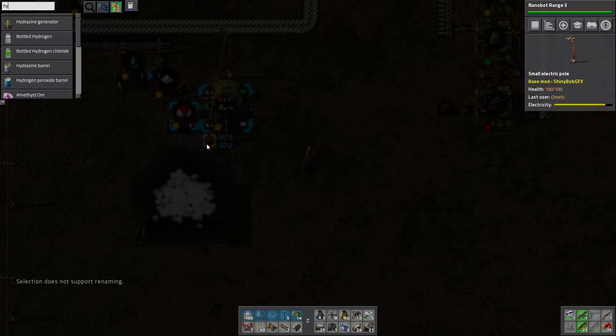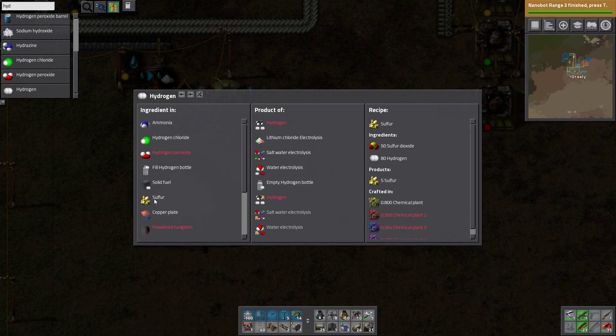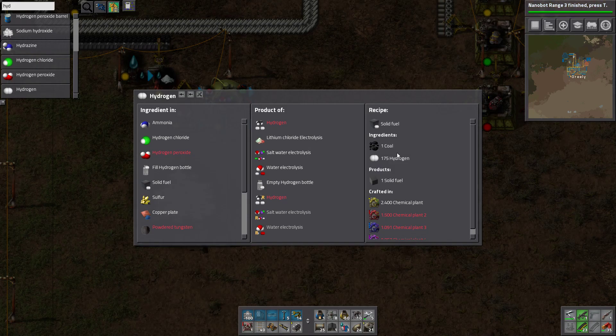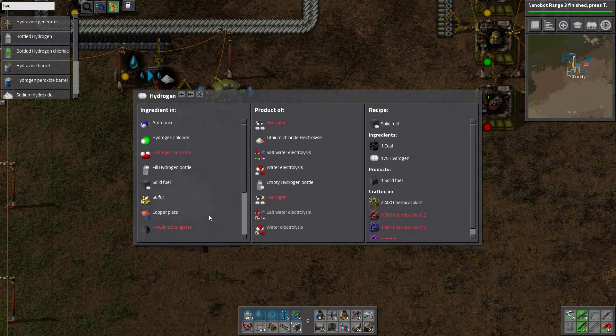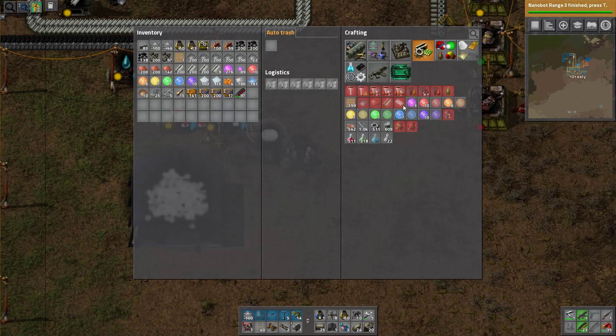What can I use hydrogen for? I can make solid fuel out of it - one coal and something else. I guess I could make it. All of the excess hydrogen will be stored for now, and this will be used to make plastic.